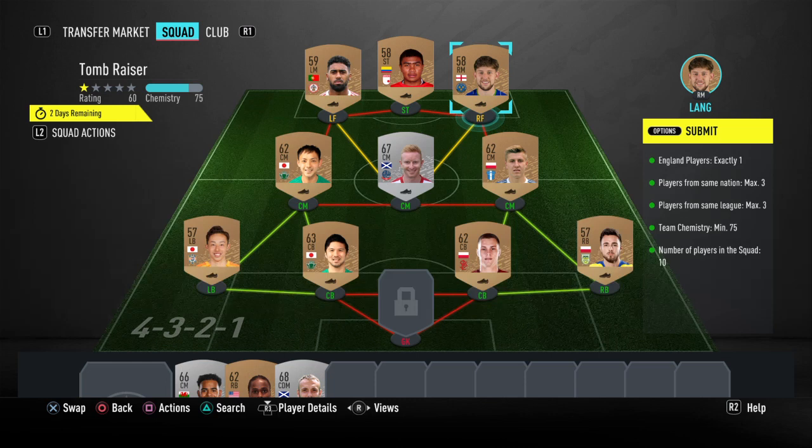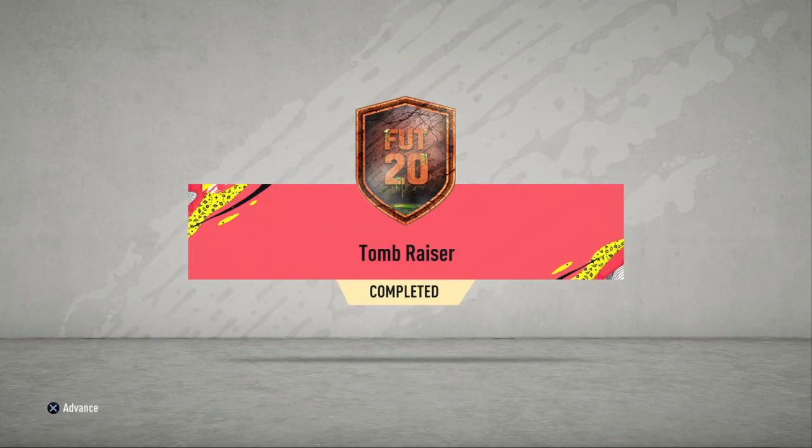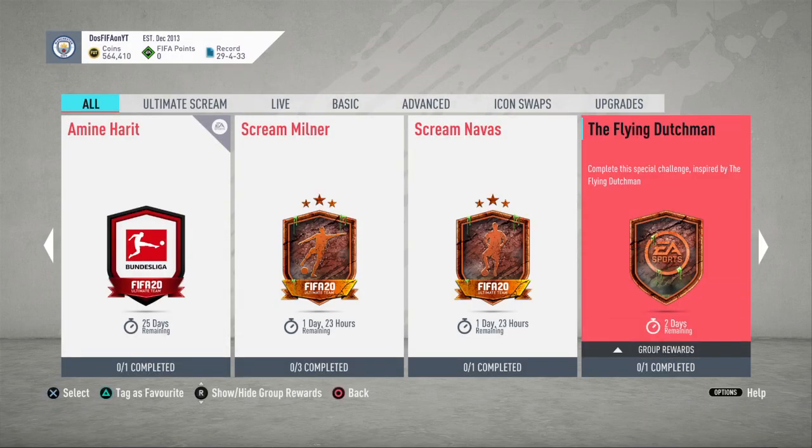And that is how you can complete the Tomb Raiser SBC to get literally such a cheap rare gold pack. It's really just hard getting the SBC done, but how to do it is very cheap — you can use bronzes and stuff like that. There it is, Tomb Raiser SBC completed, and we get our rare gold pack.